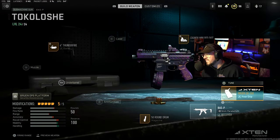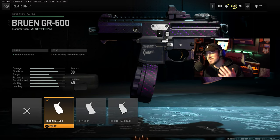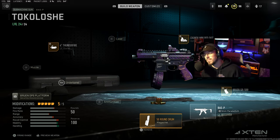And then we're going down to the Bruin GR500 Rear Grip, which is flinch resistant, so better recoil and better accuracy. And then we have the 15-round mag on top of that just so we can kill more enemies. So hopefully you guys enjoyed this setup, man. Stick around for the gameplay.